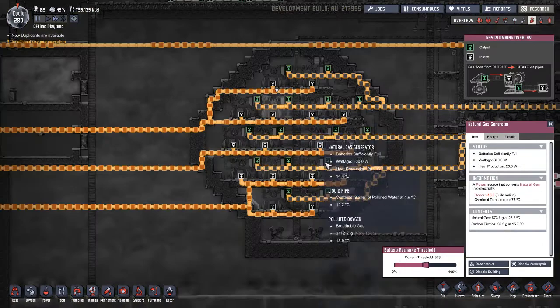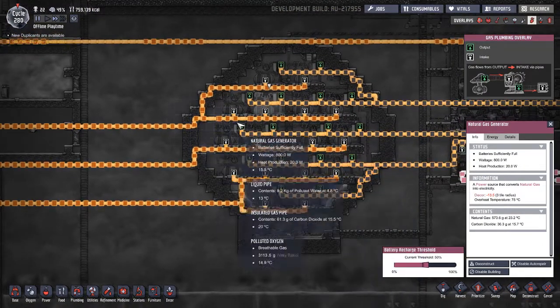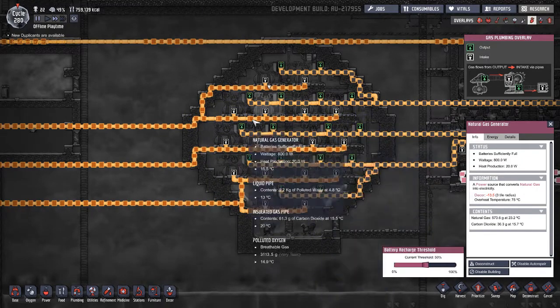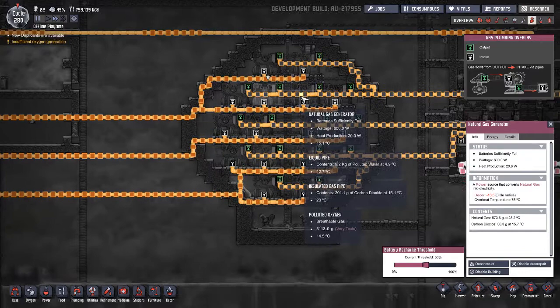I don't think you need all the bridges buddy — I know you love the bridges — but I think as long as you don't run your pipe through the machines, you'll get a fair split of gas. The pipes just sort of figure it out for you.